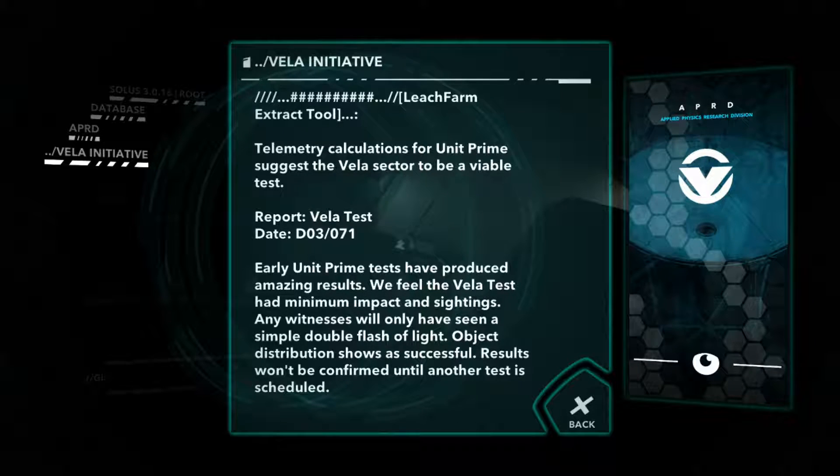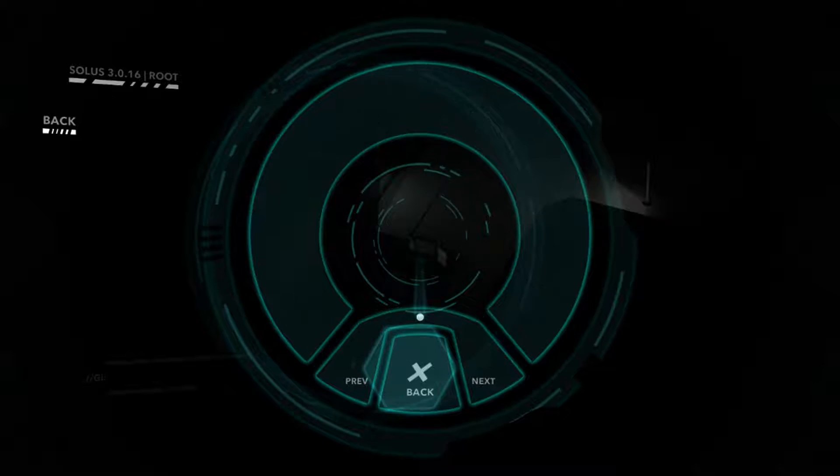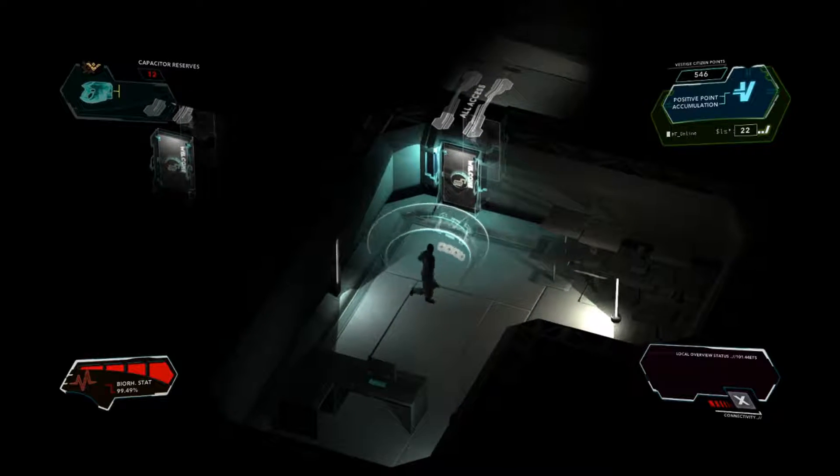Vela test, early unit prime tests have produced amazing results. We feel the Vela test had minimum impact. Any witnesses will only have seen a simple double flash of light. Object distribution shows a successful result, but it won't be confirmed until another test is scheduled. That's all the info here.